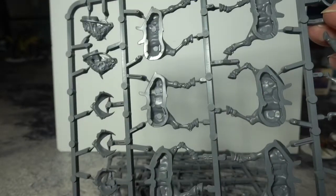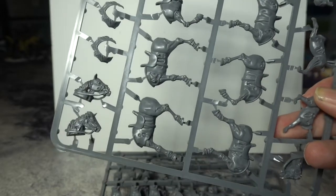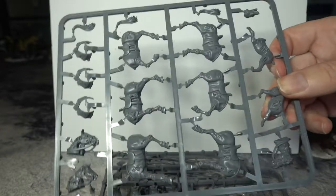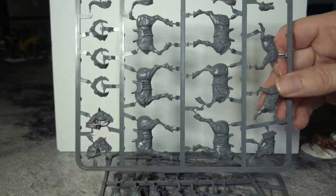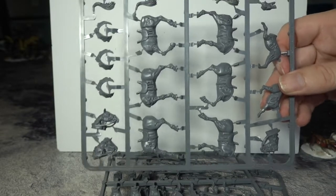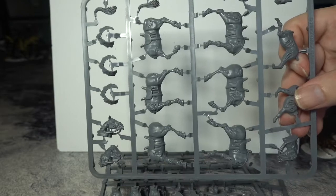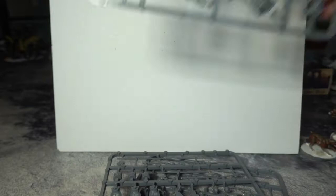They fit together quite well - just a straight fit. They look a lot like Peri cavalry. The good thing is they don't have bases, as in no horse is stuck to a base, unlike the other Fireforge stuff. With those you tend to need to do quite a bit of trimming. You don't have to do it with this - you just stick it to a base.